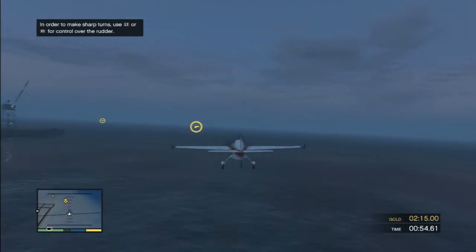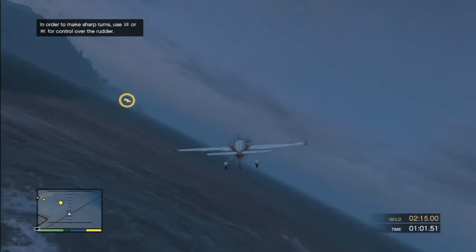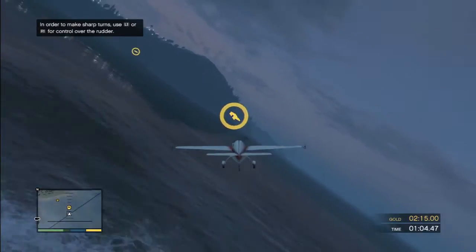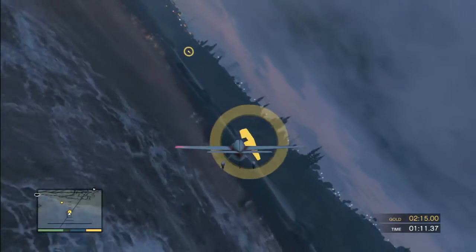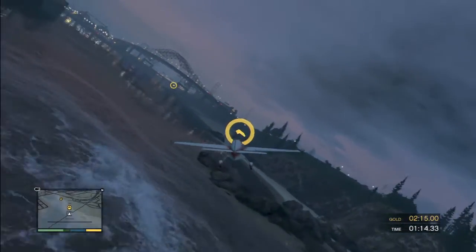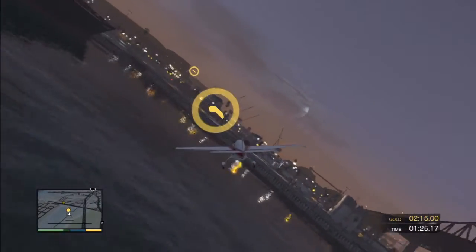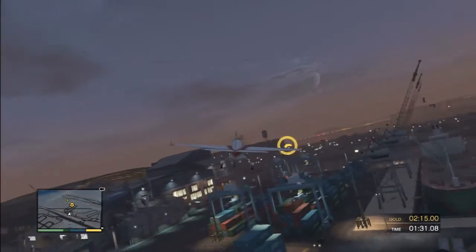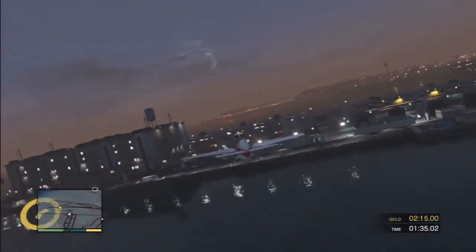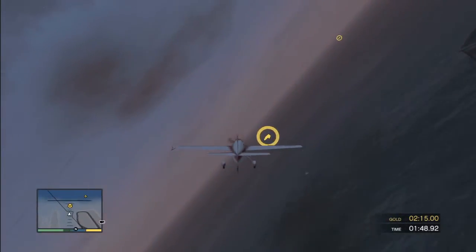In order to control sharp turns use L1 or R1 - rudder control. Like this one - this is way sharp. You gotta really hit the rudder here, use the stick to turn. You're looking great out there. Nearly knife-edged. I could do a knife-edge turn but be slightly faster. Sometimes I can fall a little bit - I just have to regain control as fast as possible.